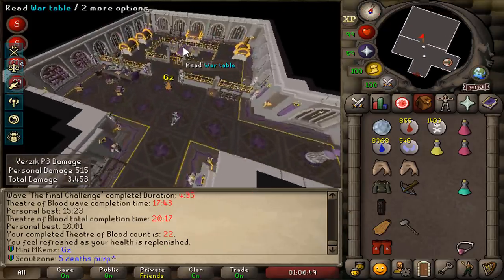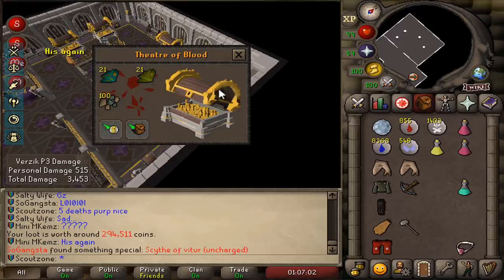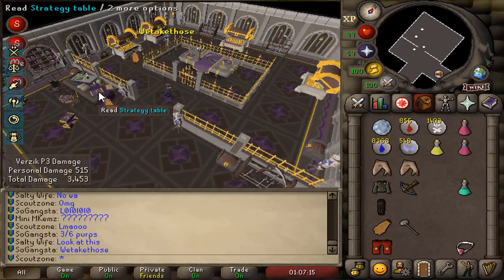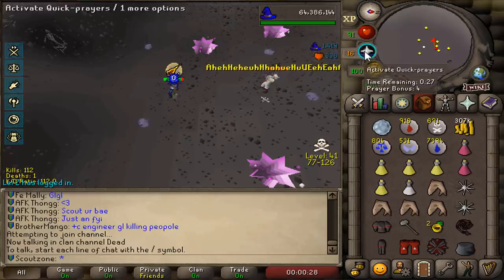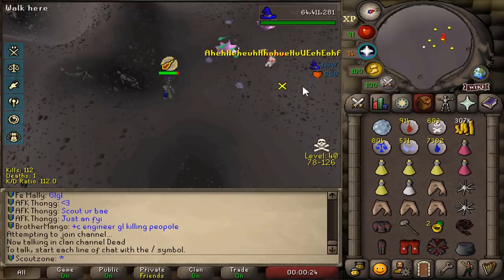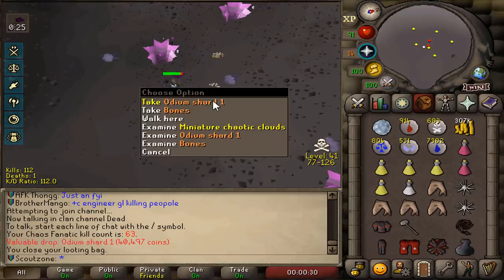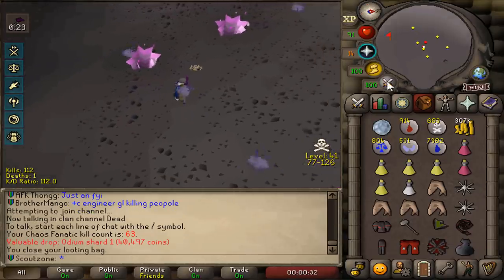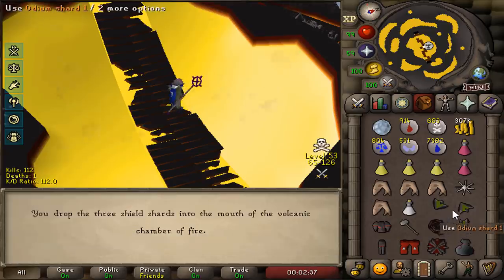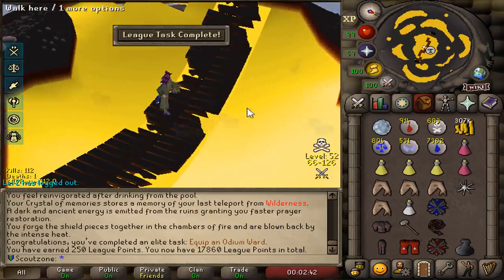Oh my god, we actually got a purple here - that's so gangsta. Snapdrakons nice. The ranger got a scythe and he doesn't even have the levels for it! I realized I needed a range shield for Theatre of Blood, so I decided to grind the Odium Shard. There we go - the grind is over! We now have the full Odium Shield, and I didn't get a single duplicate shard - I got one of each. That's the Odium Ward, and that's 250 points!